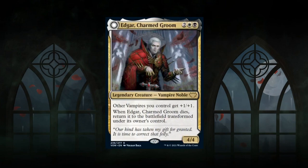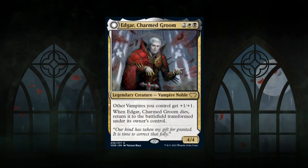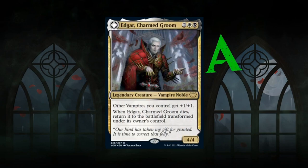Next is Edgar, Charmed Groom — a 4-mana 4/4 legendary vampire noble at rare. Other vampires you control get plus 1/plus 1, and when Edgar dies, it returns transformed as Edgar Markov's Coffin — a legendary artifact that at the beginning of your upkeep creates a 1/1 white-black vampire token with lifelink and puts a bloodline counter on it. At three counters you remove them and transform back into Edgar. Unless your opponent has exile-based removal or can destroy the coffin, Edgar keeps coming back. An A grade — definitely a bomb.